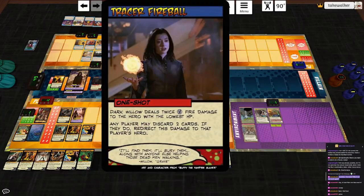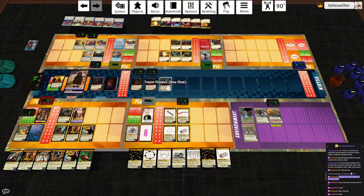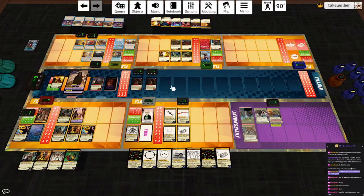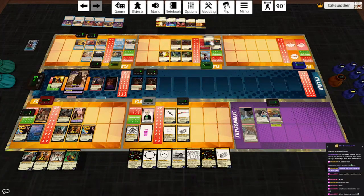Tracer Fireball: Dark Willow deals twice X fire damage to the hero with the lowest HP. Any player may discard two cards - if they do, redirect this damage to that player's hero. We're going to discard two of Titan's cards and redirect that eight fire damage - make that seven, make that five fire damage to Titan, and now he has three damage reduction. Got dang. Now we can reveal the bottom card of someone's deck - how about Titan? Stubborn Goliath, put that on top. The Earth Golems go after Titan again - redirect his next damage to one of them. I feel like Targeting Arrow is a good idea - hit Willow for two.